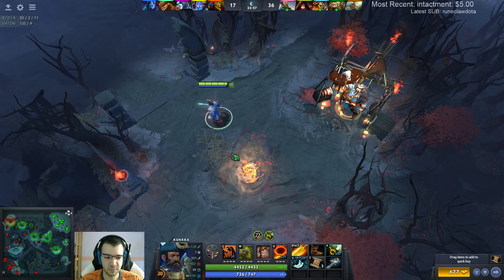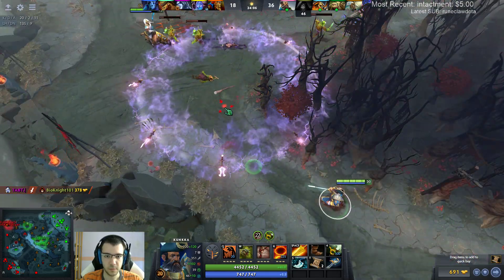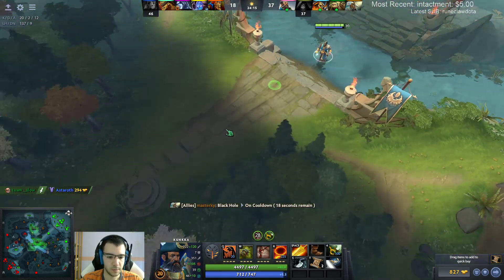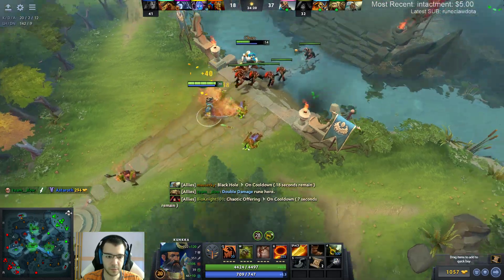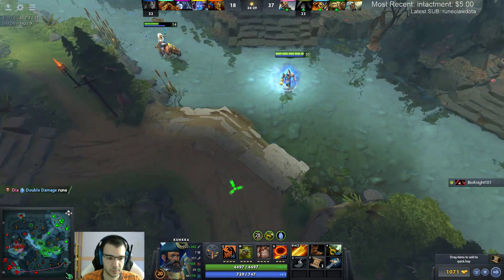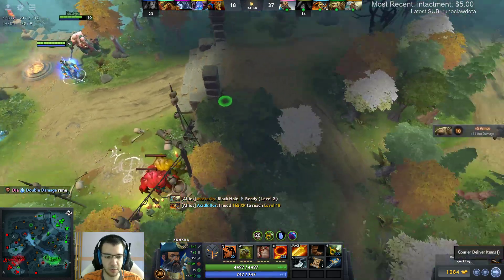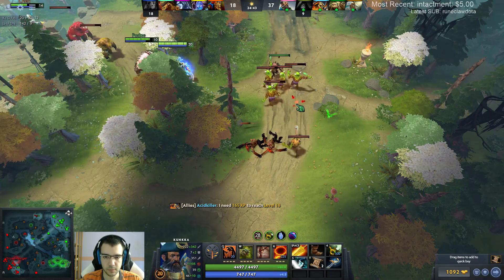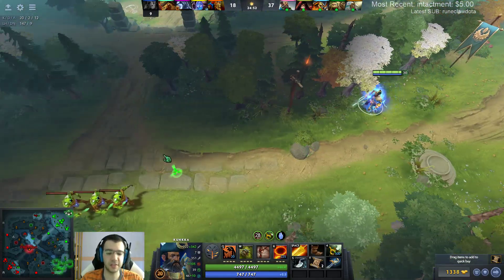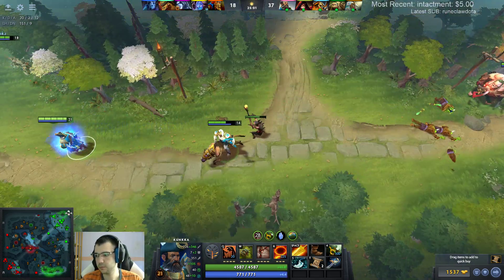4.4k HP, a lot of magic resistance, no armor but I don't even need it. We can just push down the lane - let's push bottom high ground after I spawn. We have Black Hole and Golem again. Let's just five-man bottom - we can definitely make another big wombo combo happen. I get a lot from Double Damage because I have very high base damage. 4k HP in 24 minutes!